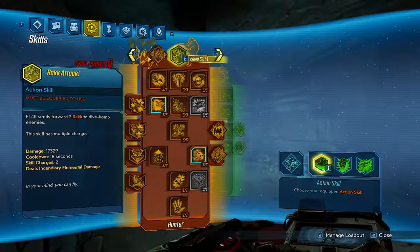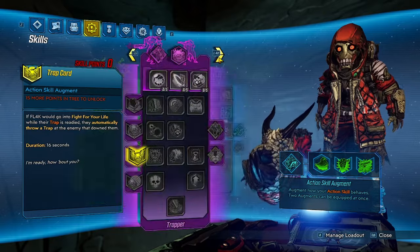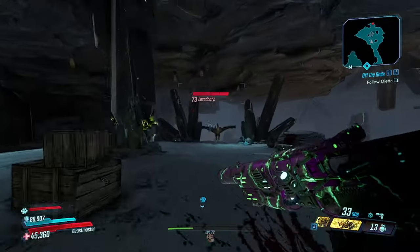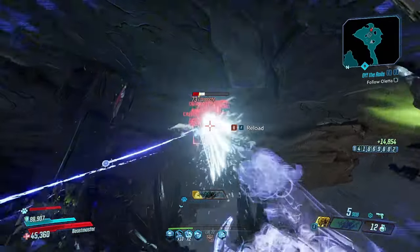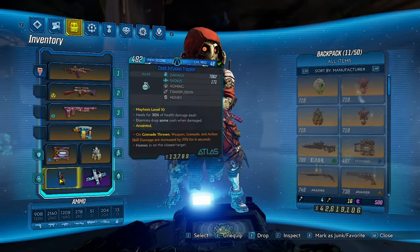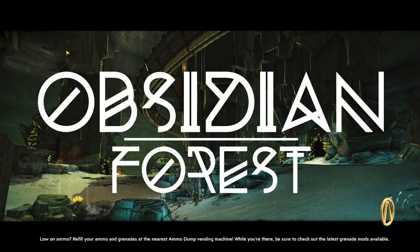The best pet to do this with is probably the Jabber if you have enough damage to kill this thing quickly, because then you get the bonus movement speed. But for me personally, I'm going to be rocking the Skag for the extra damage and gun damage. Toss a grenade this time to give me a little bit more boosted damage. Oh, that's nice — that's a one phase. Beautiful stuff. That's going to help our farming a lot more.